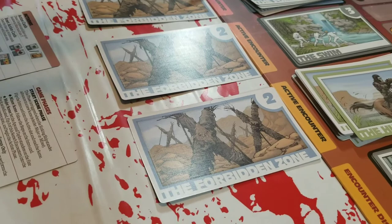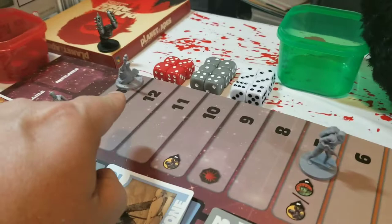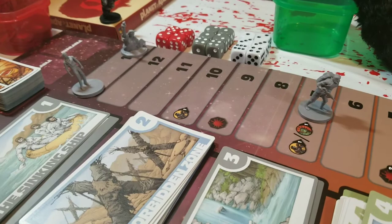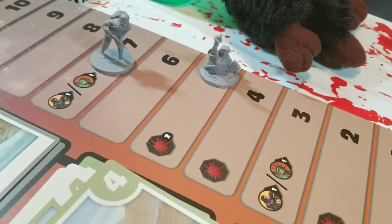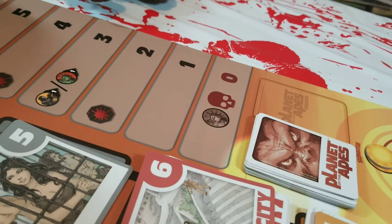You are trying to get down the track first — you don't want the ape to reach zero first, and you definitely don't want the statue of liberty to get there. Each scene, you and the ape figure reset to whatever spots the setup card specifies — in this case 13 and 7. However, at the end of the scene, wherever the statue of liberty is, she stays there through the next scene and keeps inching forward. If she reaches zero first, the game is over.